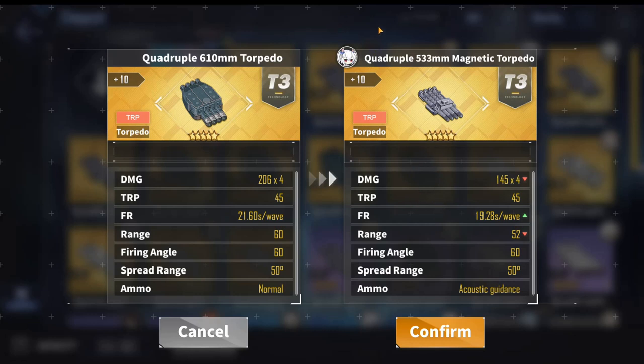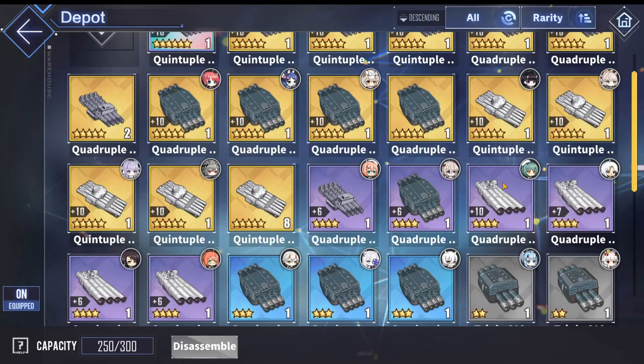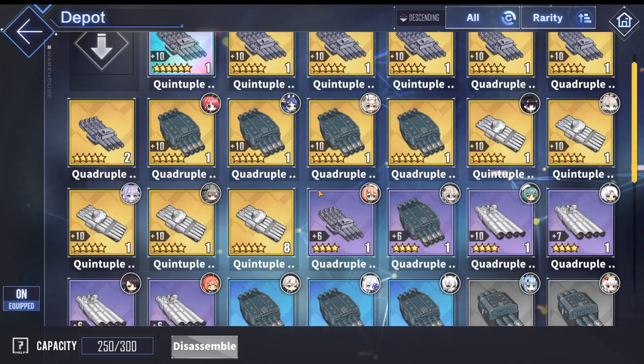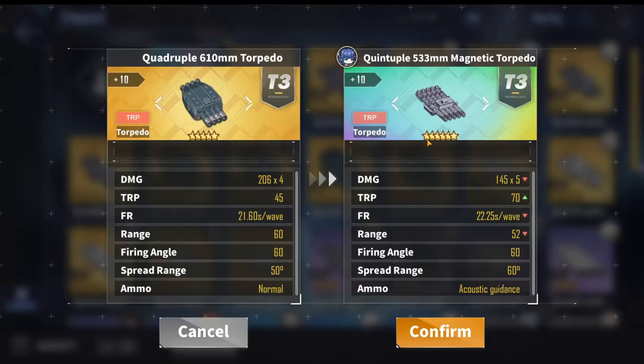I recommend only the quadruple version and not the quintuple magnetic, because the quadruple version has much better reload and timing. An honorable mention goes to the purple quadruple 533mm, which has the same stats as the gold 533mm except it shoots 4 torpedoes instead of 5. You can also use the 610mm, which is the best for manual play — each torpedo does more damage and travels faster, though you only shoot 4 instead of 5.